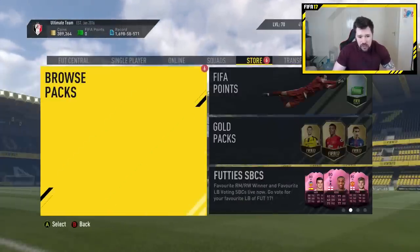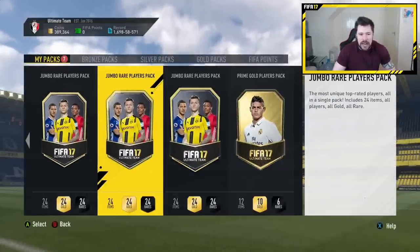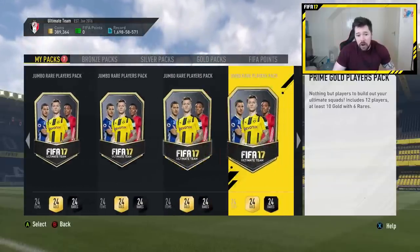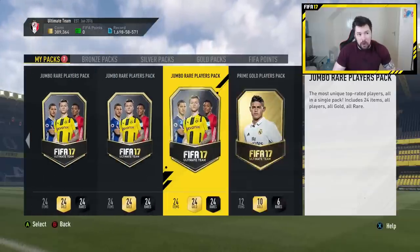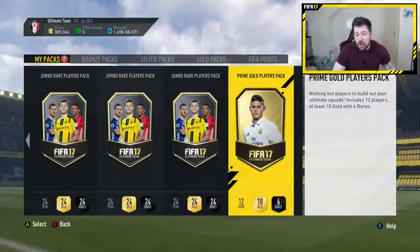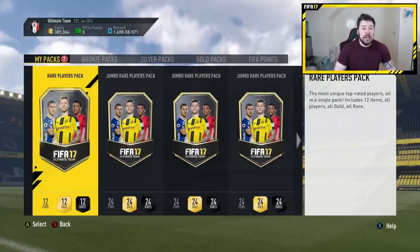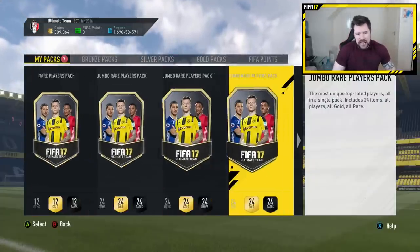Rightfully so, as explained in the last video. Now is actually as good a time as any to open these 100k packs, just because Gold cards — mostly 80 rated or higher — are all selling for extreme amounts of coins right now. So what we're going to do is open these 7 packs, then go do the marquee matchups, open those packs, and then do the FUT Champs SBCs. It's going to be no gameplay for today's video. I might double upload today and do my first FUT Champs game live again, maybe Saturday.